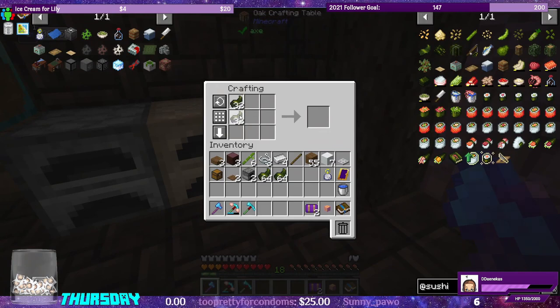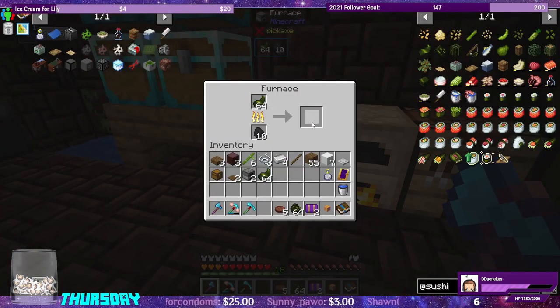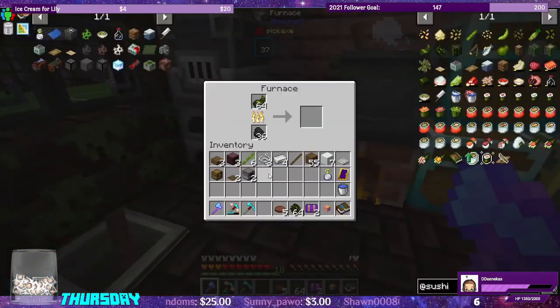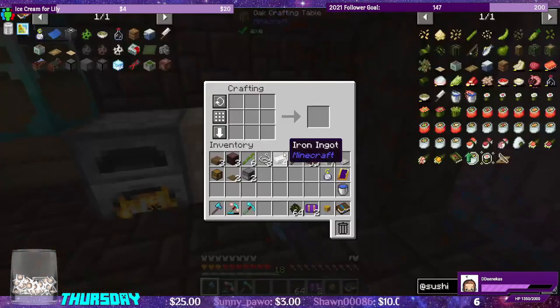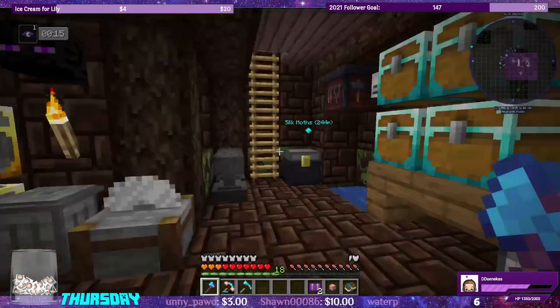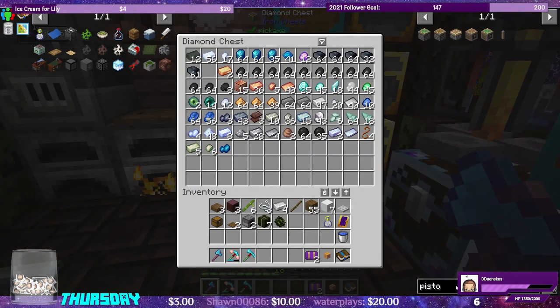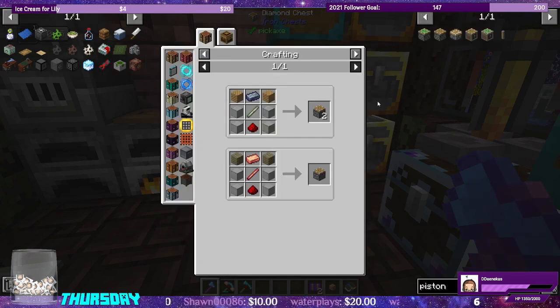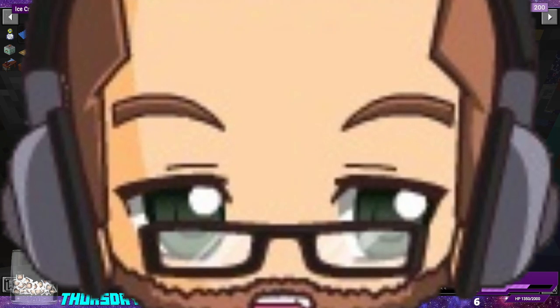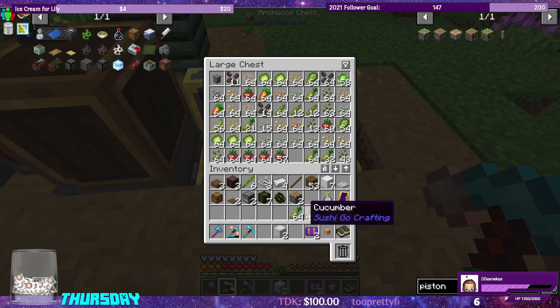We're going to dry the seaweed — we have to dry them first into dried seaweed, right? You can turn them into dried seaweed blocks. We also need two blocks of iron and a piston. We need to grab some cucumbers, wasabi, and soybean — cucumber, soybean, and wasabi.